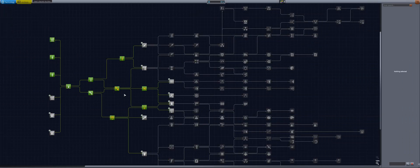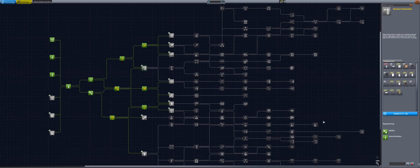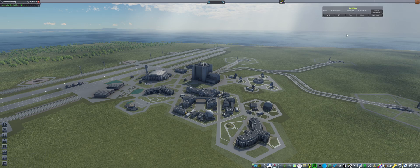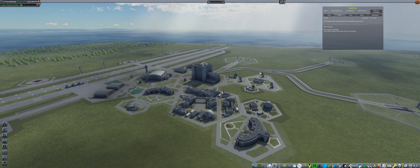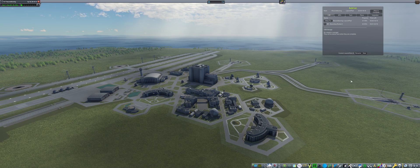Going back to the tech tree, we can start unlocking more advanced nodes - advanced rocketry will give us Terrier engines and bigger fuel tanks. General construction could give us launch clamps and nose cones. I'm almost leaning into getting basic science, which will allow us to get more experiments and an experiment collector. I'm going to spend a couple of upgrades to improve my airplane building rate. Thank you very much for watching - hit the thumbs up and subscribe to the series. This is GroundForks, signing off.